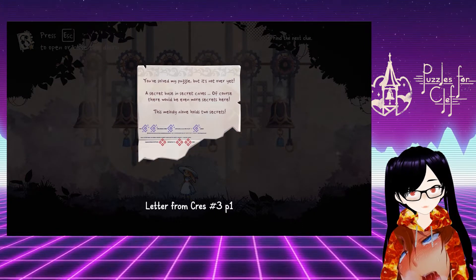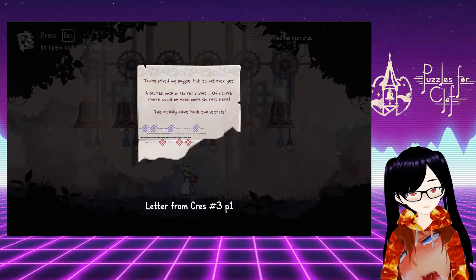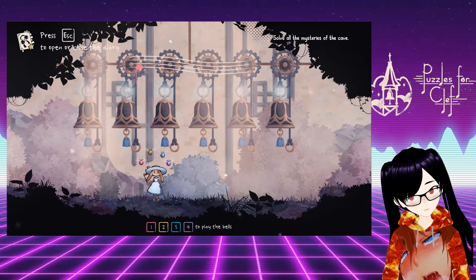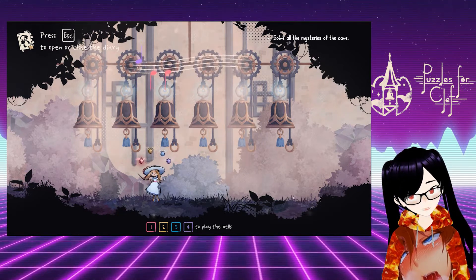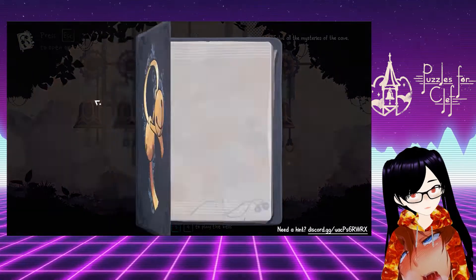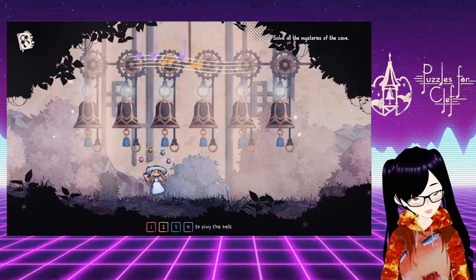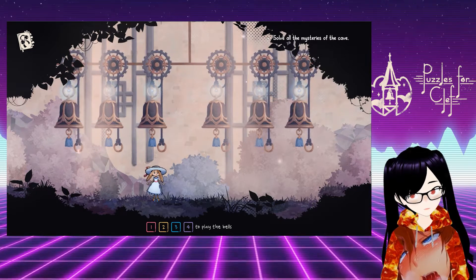You solved my puzzle, but it's not over yet. A secret base in secret caves — of course there would be even more secrets here. The melody alone holds two secrets. The sequence is: purple, purple, red, purple, red, red, purple. After several attempts pressing the wrong ones, that did something!